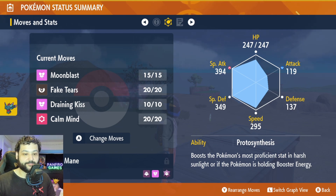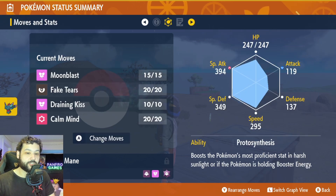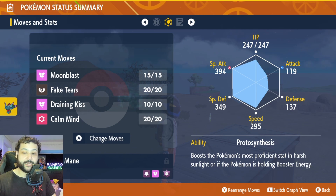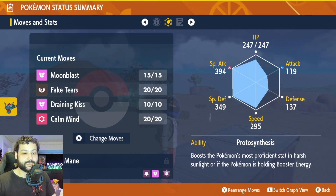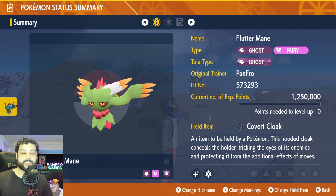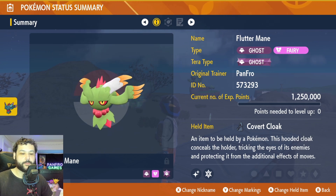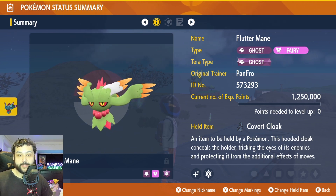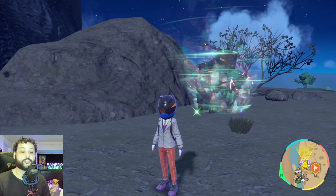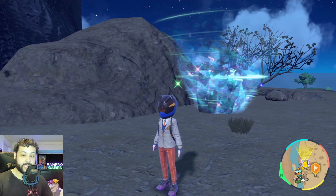Draining Kiss lets us recover HP and Moonblast is our big damage move — since Charizard is always Dragon type we'll always do super effective damage. For best results, change your Tera type to Fairy, though it will still perform well without it. If you don't have a Fluttermane, I recommend picking up a Sylveon with its hidden ability and using Calm Mind and Hyper Voice for big damage, but Fluttermane overall is the best solo for this raid.